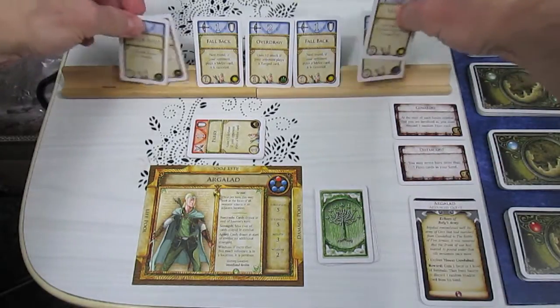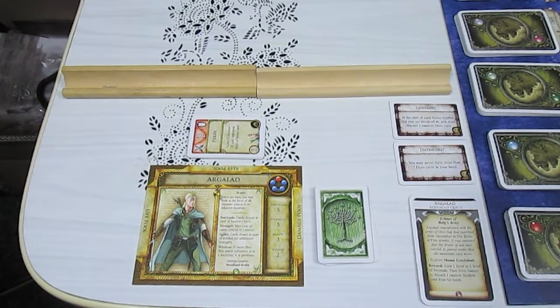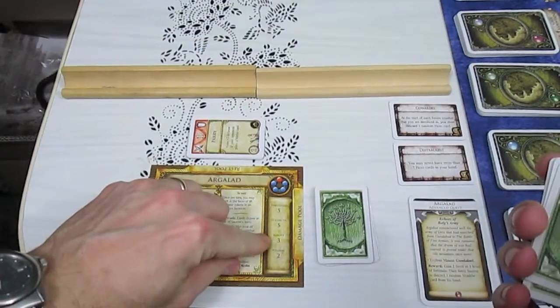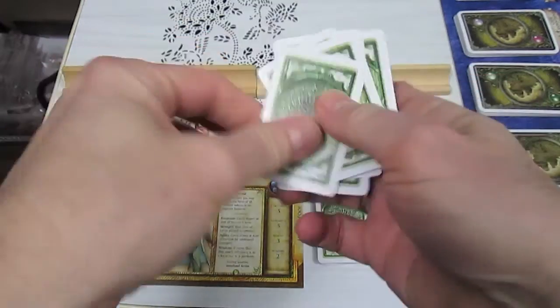Now we're just going to gather up all the cards and randomly shuffle them, and he's going to lose one before the start of battle. So he's basically Agility 3, drew 1 card, giving him a strength of 7 for this battle.